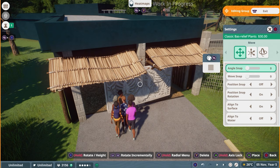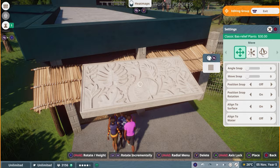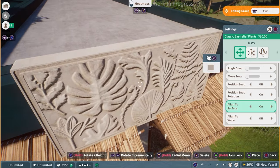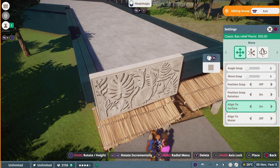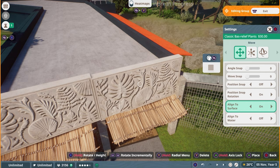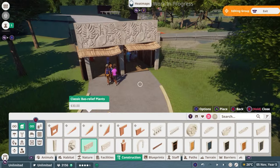One of the things I also like to use is 'align to surface', which you can find here. You can turn this on and off, but essentially it makes sure the piece sticks to the wall when you're placing it. I'm just going to place it there and put another one there as well. That looks amazing — entirely different.